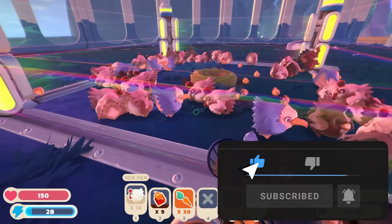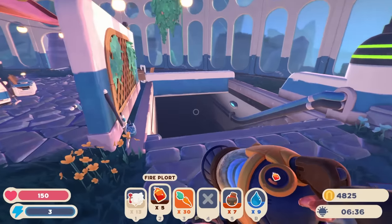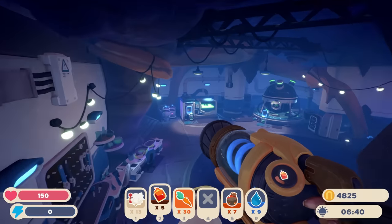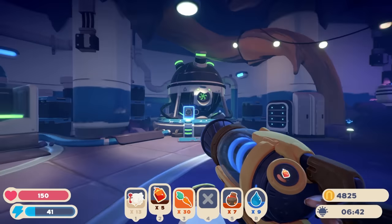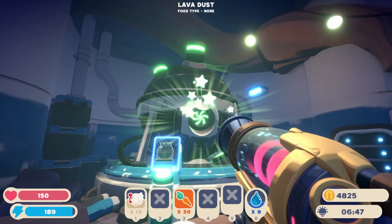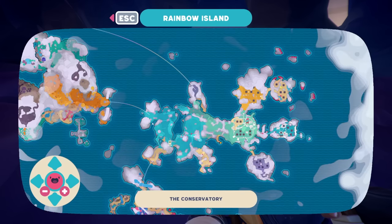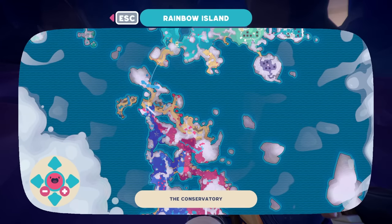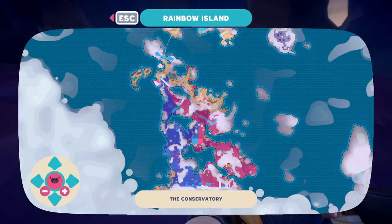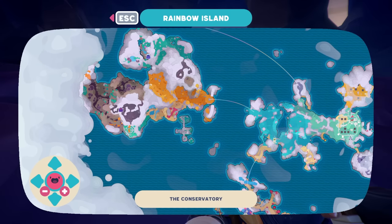We've got a lot of chickens! We might need to go and feed them to something. We've got some gordos to pop here, so let me throw my fire slimes in and my lava dust as well. Let's take a quick peek at the map — we have a crystal gordo over there, and what looks like a ring tail, and we also got a bat.